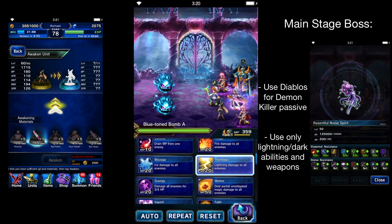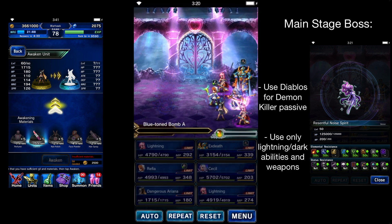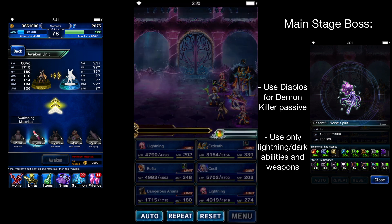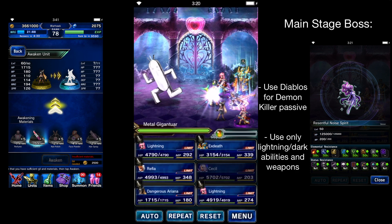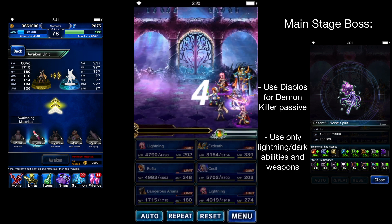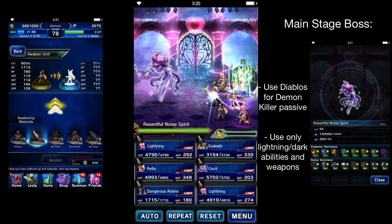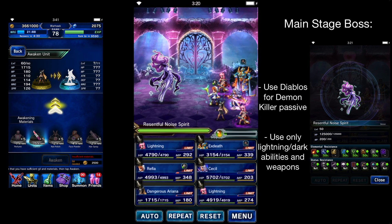Just do Thundaga again. The nice thing is you do get a Metal Gigantor each time — that's pretty nice. It's only about 13 energy so it's a decent little reward for doing this, pretty much just for leveling up. You can use them to level up Ariana Grande. But now we have the Resentful Noise Spirit.